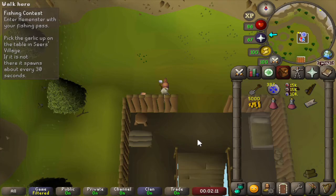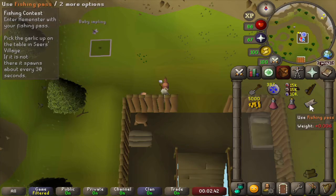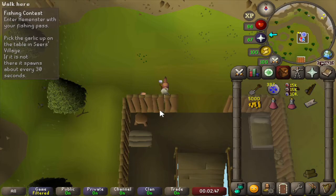Vestry here says that the shortcut cannot be used by anyone they don't trust, as we would just be strolling through their home, and who would want that. To be friends with Vestry we need to get a gold artifact, and it's being used as the first place prize in the Hemmenster Fishing Contest, hence the name of the quest. We got a fishing pass to get into the fishing competition from Vestry, but they aren't really the best in fishing, so that's where we come in.